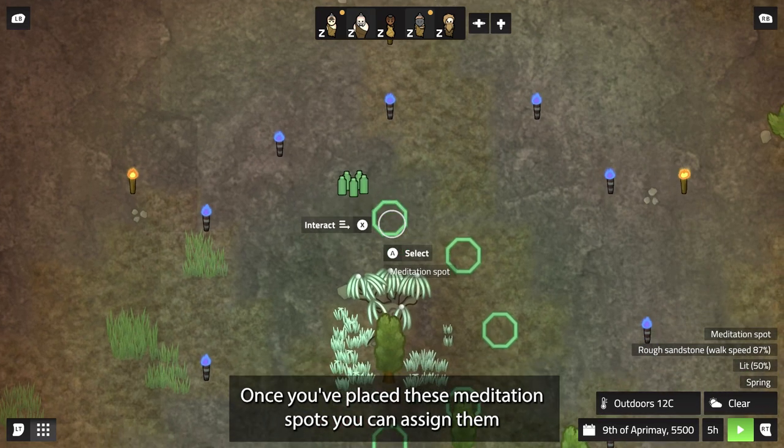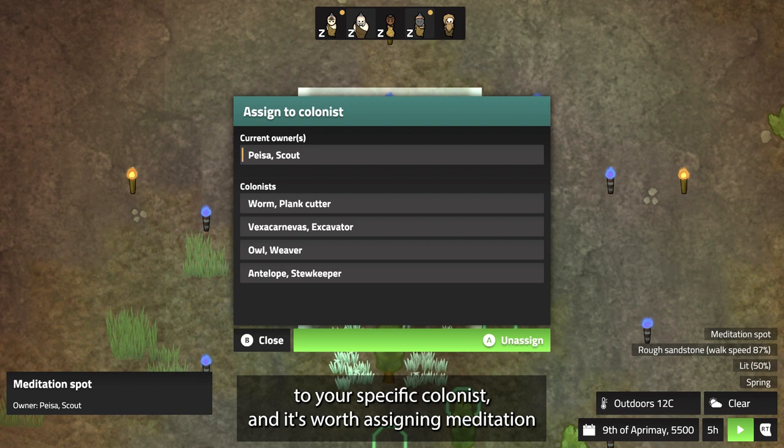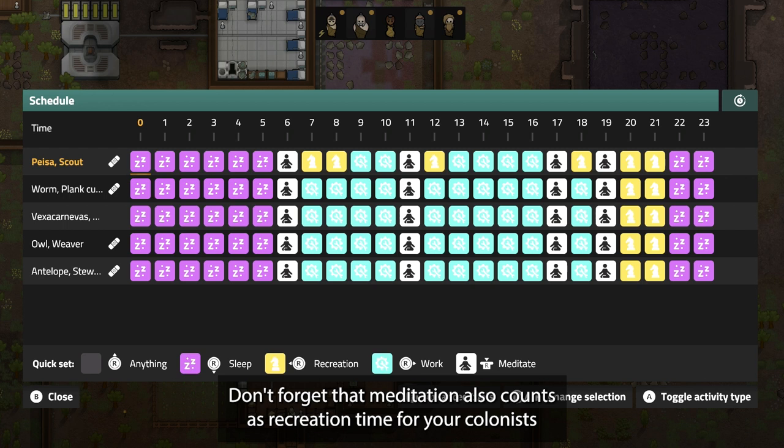Once you've placed these meditation spots, you can assign them to your specific colonists. It's worth assigning meditation time to these colonists during the day too. Don't forget that meditation also counts as recreation time for your colonists.